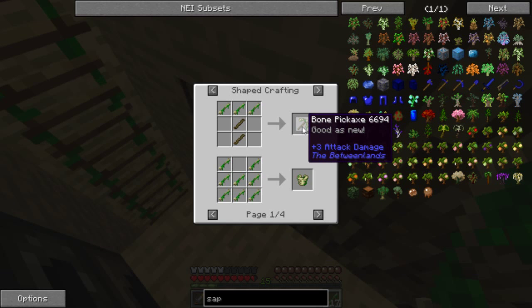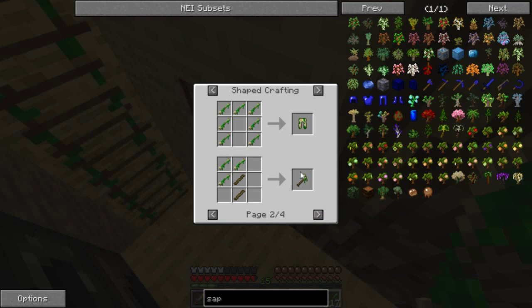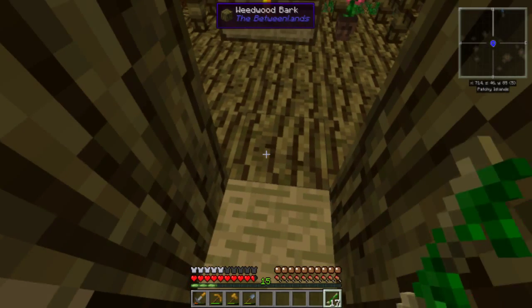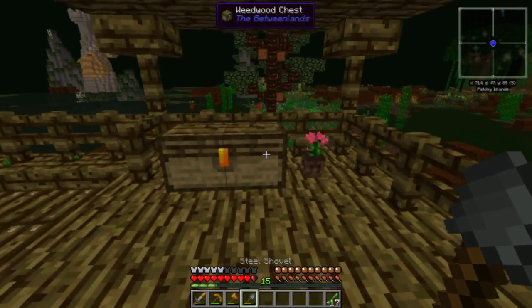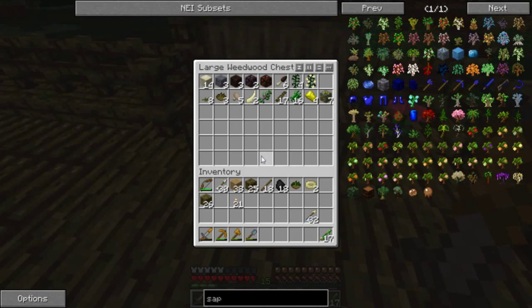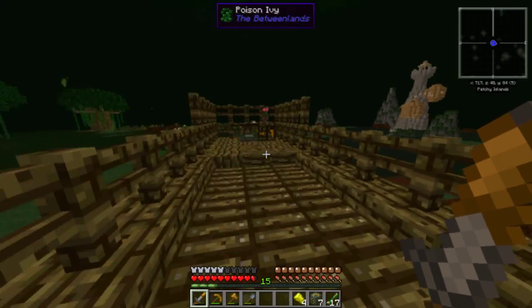We can make some goodies out of this. I mean, it's not tremendously better, but we can make armor. There's also this — a slimy bone sword, which is 5 attack damage. I have sulfur, which is like the coal equivalent. Wait a minute — there's a sulfur symbol in here. What if I put sulfur in here? What does that look like?